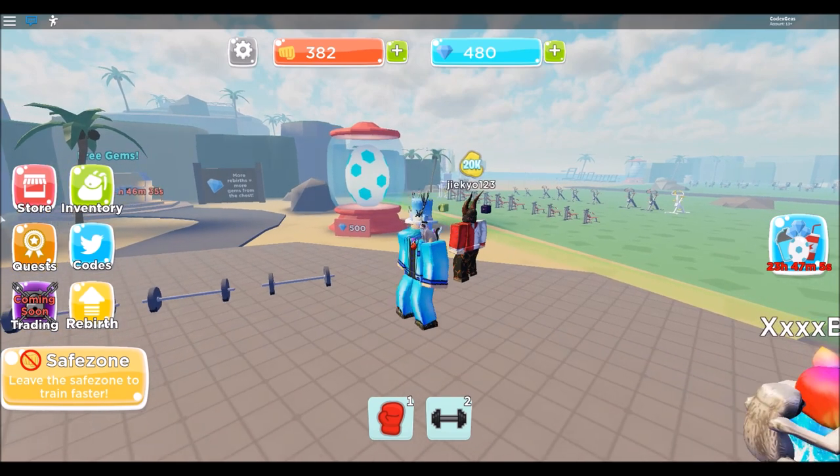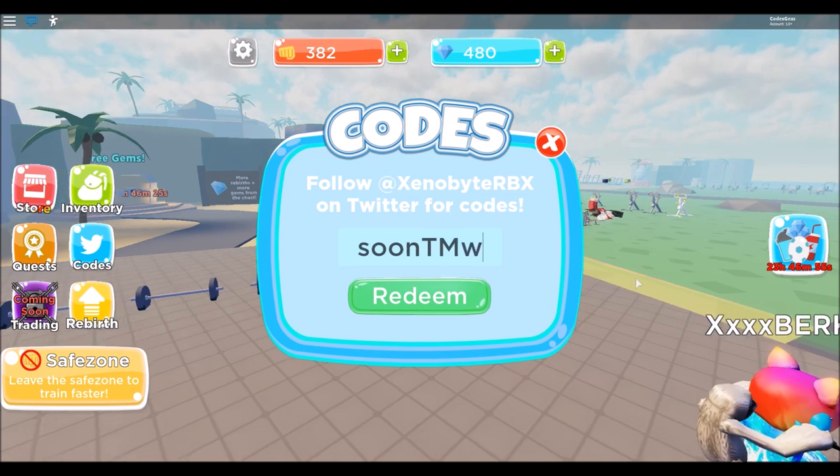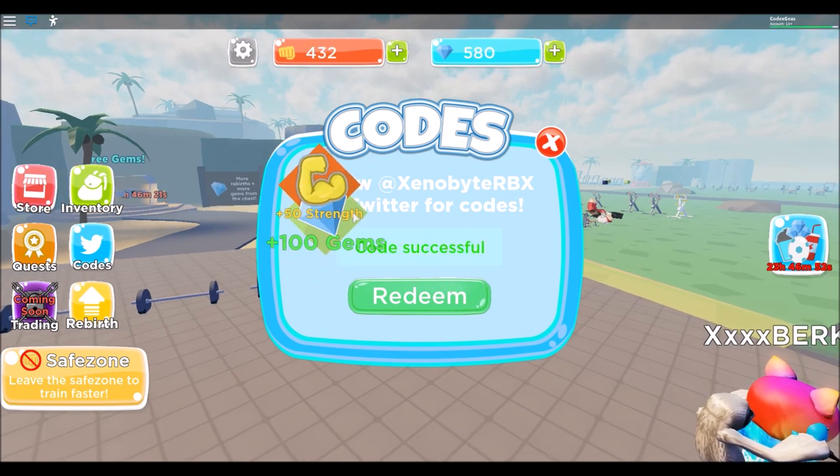Now the next code is 'xo ressoon' — I don't know what that means, hugs and... just click redeem. We got 100 gems and 50 strength again.